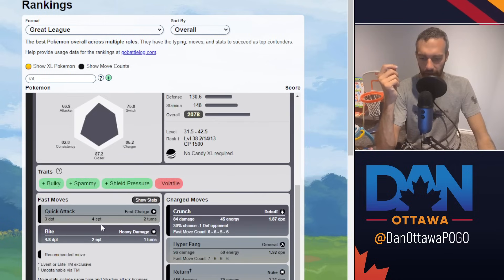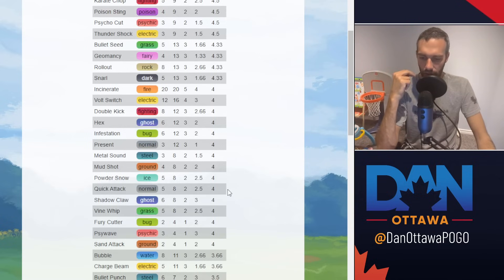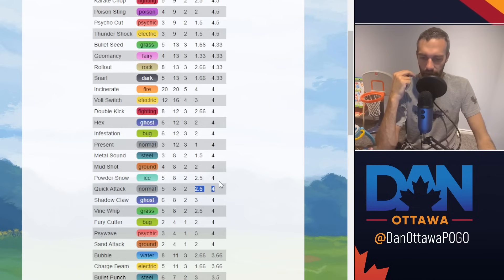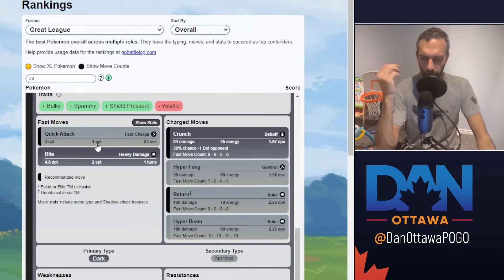In terms of moveset, you have quick attack which does 3 damage per turn and 4 energy per turn — not the best, but on par. At 4 energy per turn and 2.5 damage per turn, it's basically a mirror of powder snow and vine whip, so it's a pretty good fast move. You get STAB crunch at 45 energy for 84 damage — 1.87 — with a 30% chance of lowering your opponent's defense. And then return is a nuke at 70 energy for 156 damage because of STAB, so you're doing 2.23.